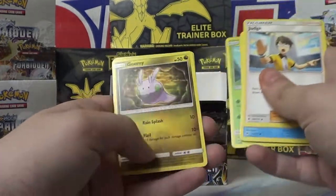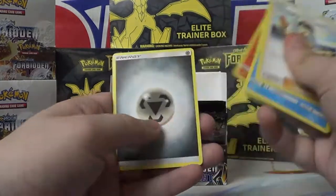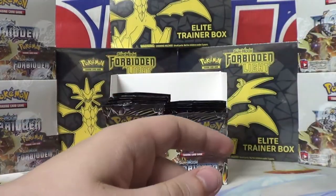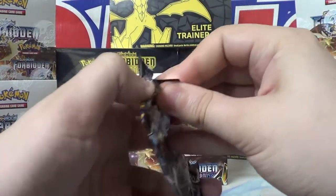Bergmite, Honedge, Furfrou, Skiddo, Goomy, Reverse Holo Avalugg. Heatran again — not too excited about that Heatran. But if you guys want one, I have the promo one so I don't really need it. Lucky me, it's going for sale — mycomicsplus.net, go buy it.